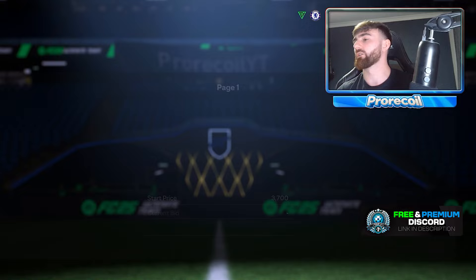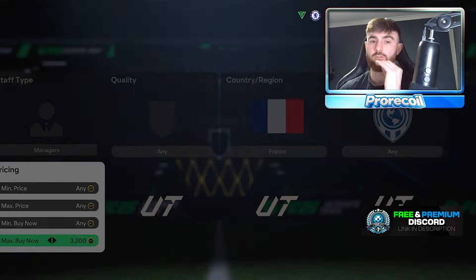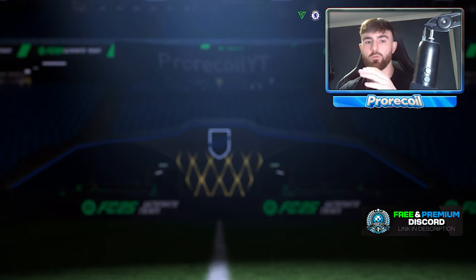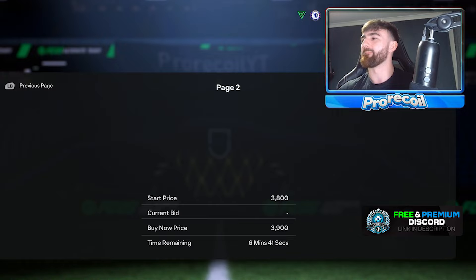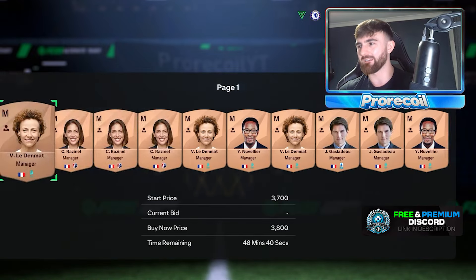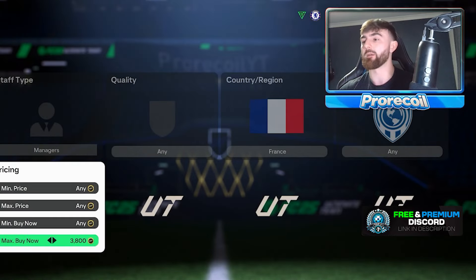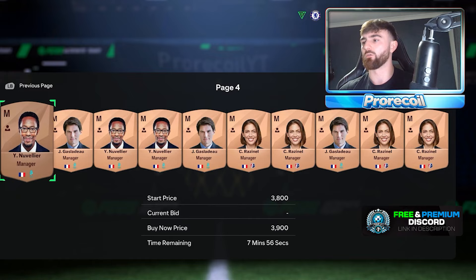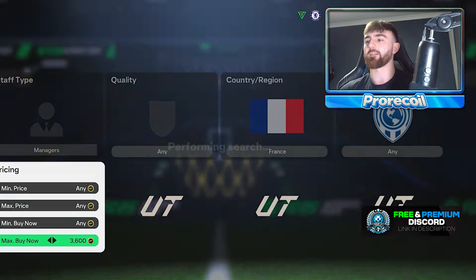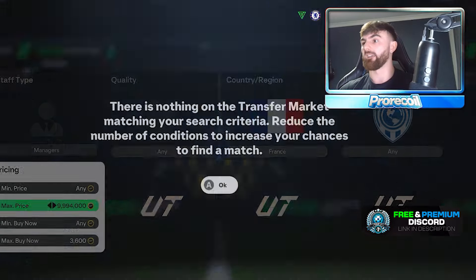The next nation is going to be France. We've got a few more French managers this year which is nice - it makes things a little bit easier. On the bidding side, the cheaper the price and the more cards there are, the easier the bidding is. If they're all a similar price for the managers, it makes it a world easier. We've got three here all sitting around 3.8. There's one at 3.6 there - so 3.6 was a snipe. We can probably sell these at 4K pretty easily.